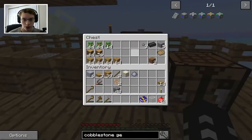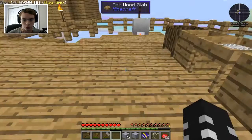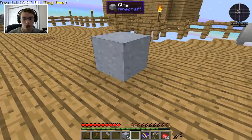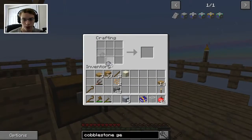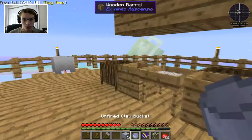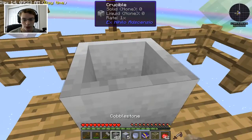We have our glass right in here. We're gonna take our clay and smash it into bits, pull this out, and make ourselves another bucket. We should actually probably throw some cobblestone in here so we can get lava going.